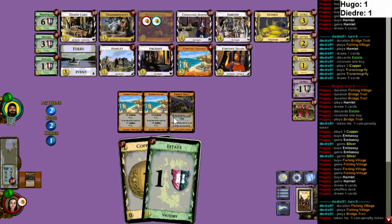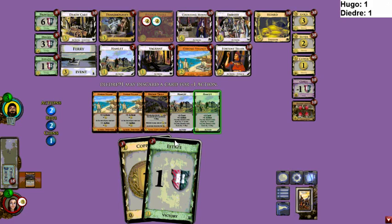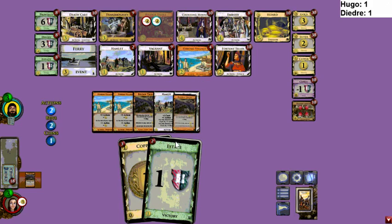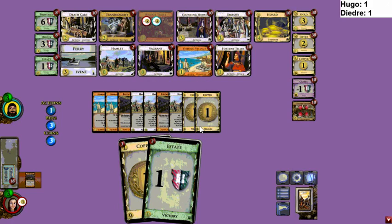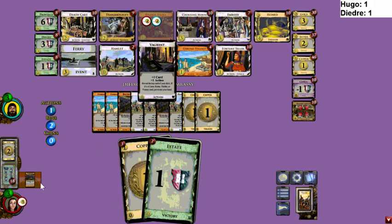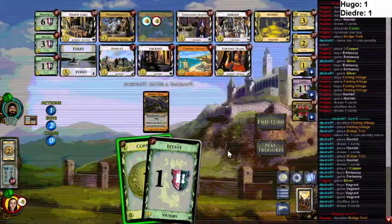Next time we get to see the game log — turn eight. I guess this is going to end early because of piles, not because of points running out. Yeah, piles are going to go in a couple of turns — the game is basically over. It seems difficult for either of them to play more than one Bridge Troll in a turn. This will probably come down to who connects first.